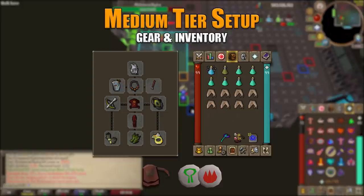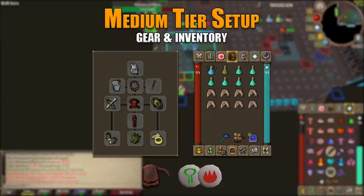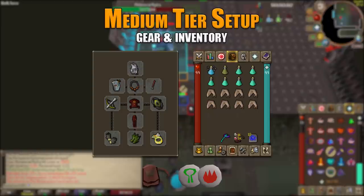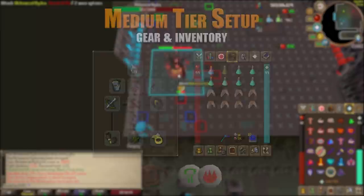The Hydra drops many alchable items, and house teleports get you out. For the medium tier setup: Slayer Helmet (i), Ava's Assembler, Necklace of Anguish, Ruby Dragon Bolts (e) used until the Hydra is at 40 HP, Dragon Hunter Crossbow with Twisted Buckler, Blessed D'hide top and bottom, Barrows Gloves, Pegasian Boots (or Brimstone/Boots of Stone without the elite diary), and Archer's Ring (i). Inventory is nearly identical to low tier but with two fewer sharks, and switch to the Toxic Blowpipe at 40 HP where it out-DPSes switching to Diamond Dragon Bolts (e).